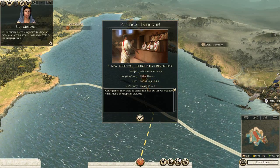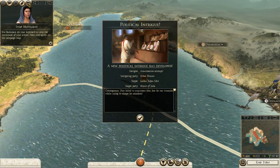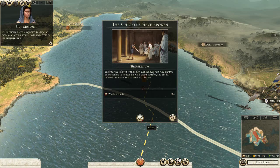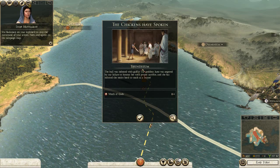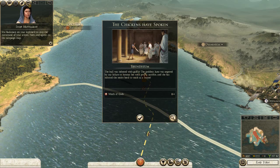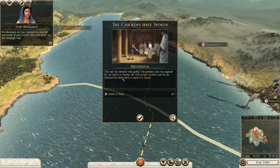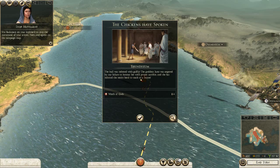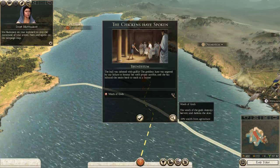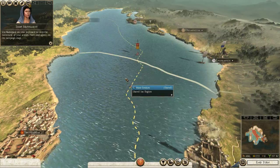Assassination attempt — other house. They failed to assassinate him, but oh my God, again — our main hero. Failed to assassinate him, but he's wounded once. The chickens have spoken. The bull is infested with grade five — the goddess Juno was angered by her failure to honor her with proper sacrifice, and she has infested the entire herd to teach us a lesson. Wrath of God — minus 10% wealth from agriculture for four turns. Well, that did not work out as well as we were hoping.